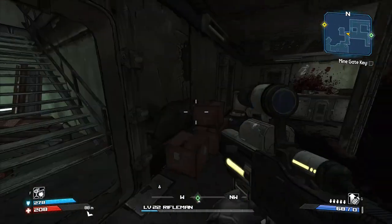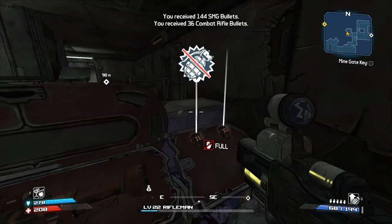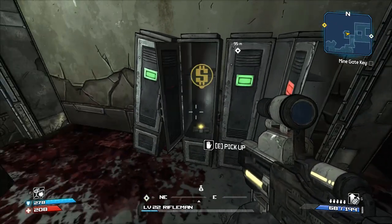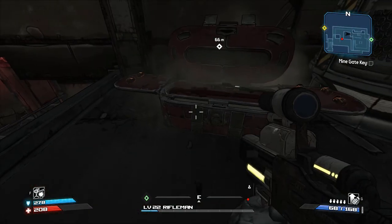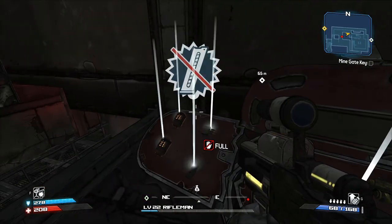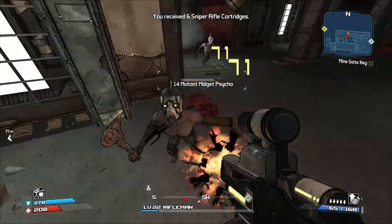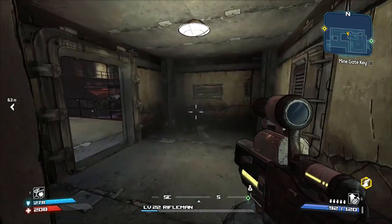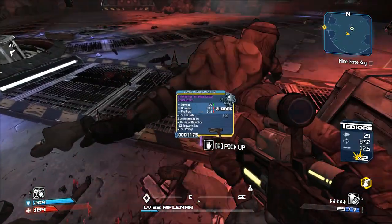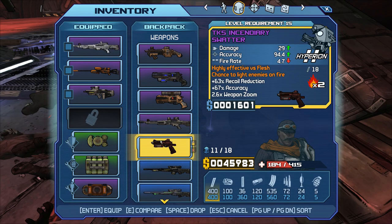There are a couple more chests down here — one behind this counter. We're probably not going to get anything new at this point; everything's going to be like level 9. I imagine this is what farming was like before the Nox DLC and the Cloudcraft DLC came out — you just went around maps farming chests, because that's really the only place to get loot in the vanilla game. A level 13 revolver, a level 10 repeater — it's kind of all over the place.